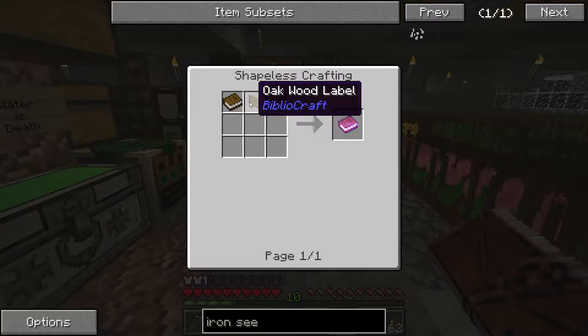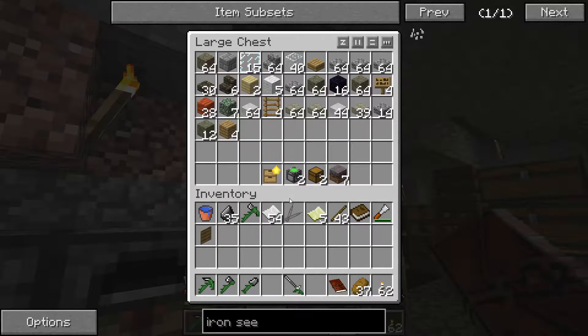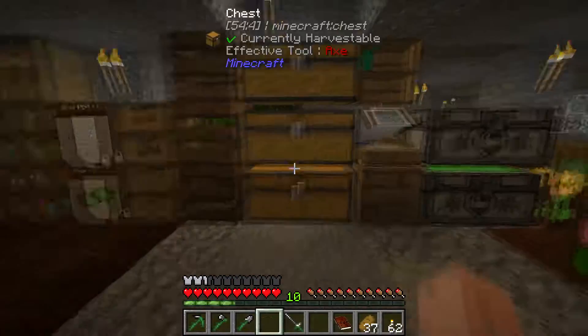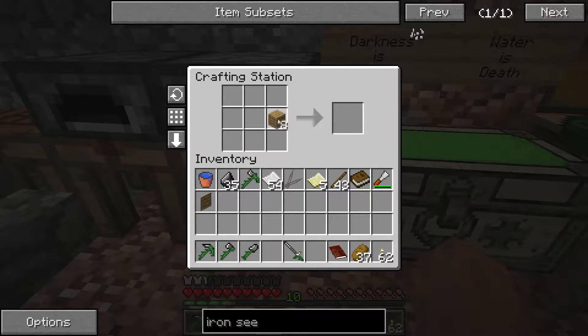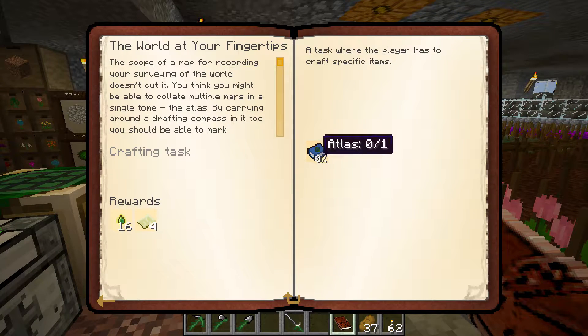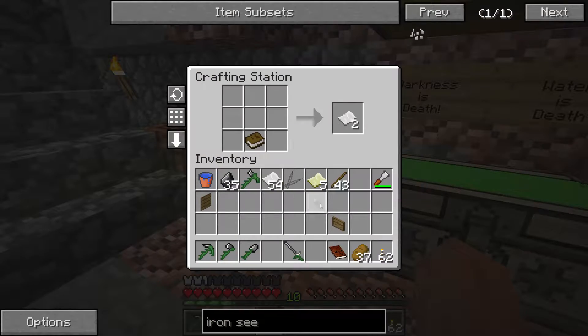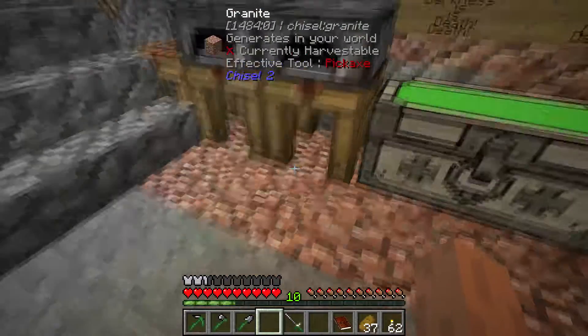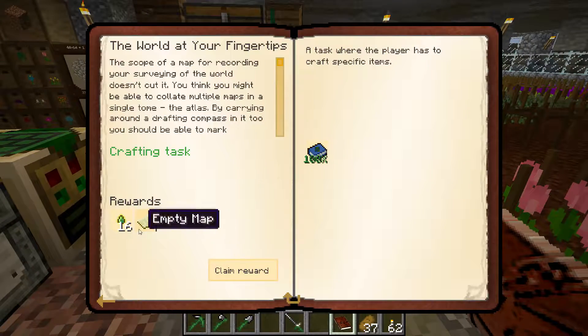How do you make a book? So if we make some slabs and then do that, we get an oak wood label. Six pieces of paper and an empty map — okay. So we combine the book and this to get the slotted book: one map, six pieces of paper. So like book, map — like this. Okay, that gets us the atlas. And that gives us more empty maps.